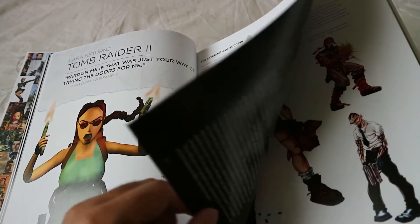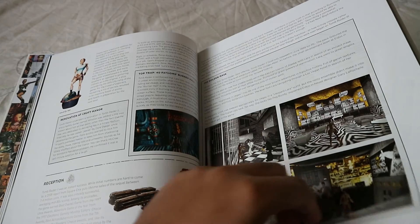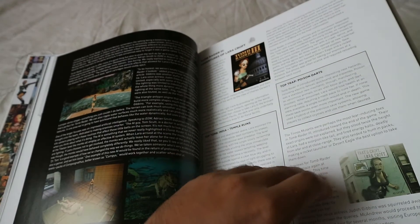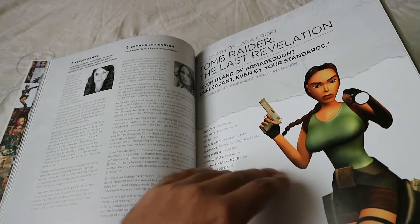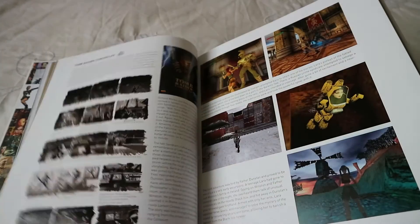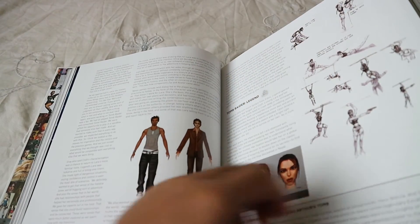By the time Tomb Raider 2 and Tomb Raider 3 began to come out, Lara began to become a lot more exposed to the public. She eventually became more involved in advertisements and marketing, and had a big impact not only in video games but also in fashion, movies, and so on. Now we've got the many voices — obviously Camilla Luddington, the latest voice of Tomb Raider. I won't give too much away because this book is so important, especially if you're a big fan of the Tomb Raider games — you should definitely pick it up.